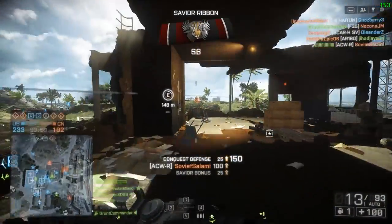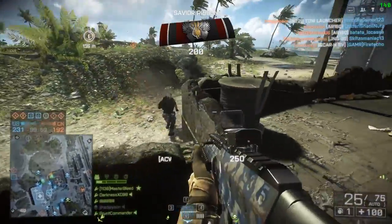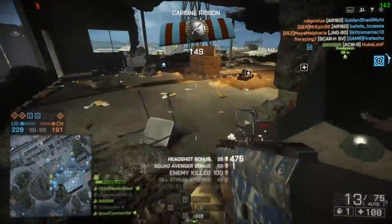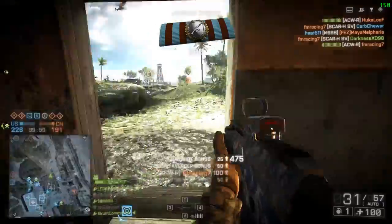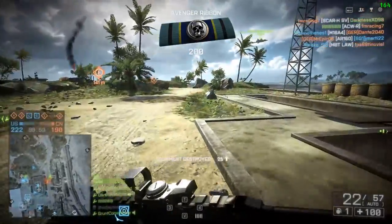The auto spotter activates when you aim down sights with a carbine or DMR — I believe those are the only two weapon platforms you can equip this attachment on, and it's nice not having to constantly spam the Q button, although I still do it when I'm not aiming down sights. The device only activates when you ADS. You of course have the option to swap this out for a laser sight if you want better hipfire accuracy.